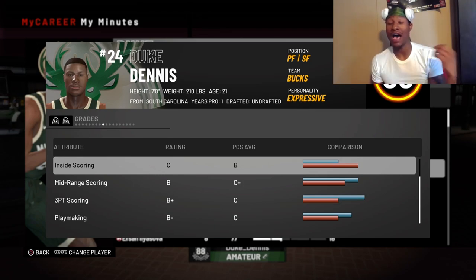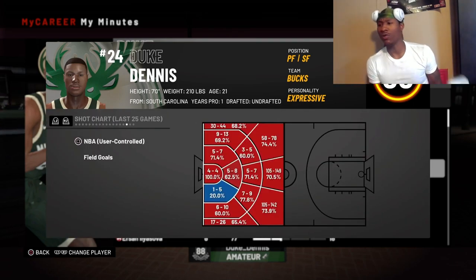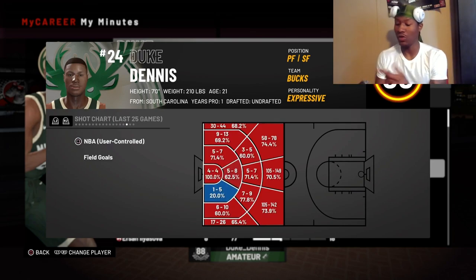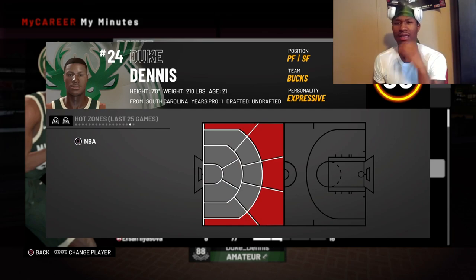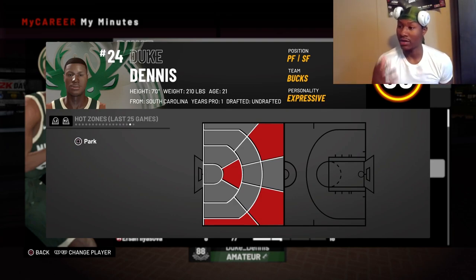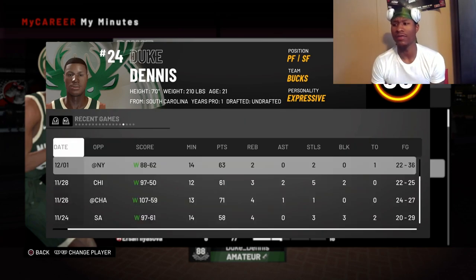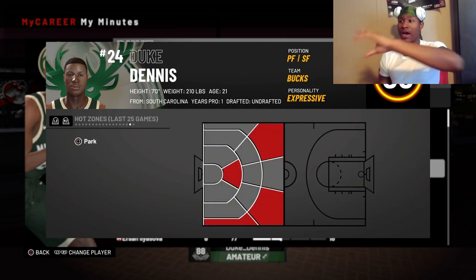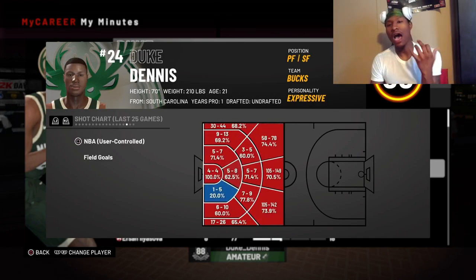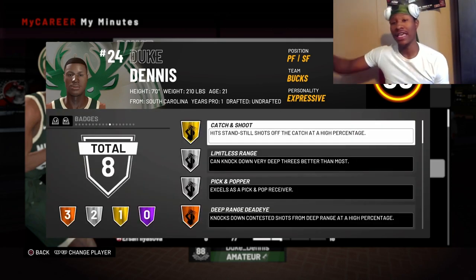You need hot spots to shoot, so get your hot spots all around the court for MyCareer, Park, and Pro-Am. As y'all can see, this is my hot zone - this is for the NBA. If you press square it'll cycle through NBA, Pro-Am, MyCareer. These are my Park hot spots right now - I don't have all of them because the game just came out, but for the NBA I got them all around the three-point area because that's all I shoot.